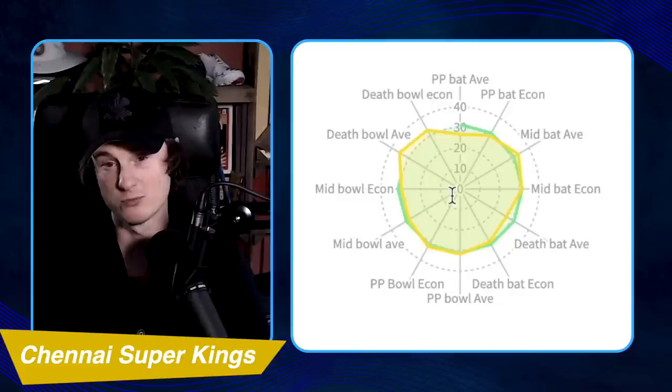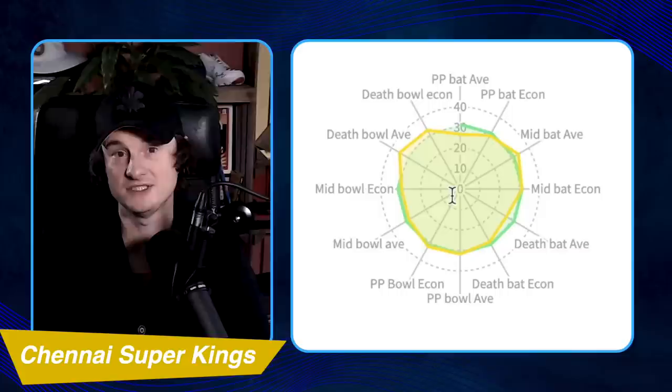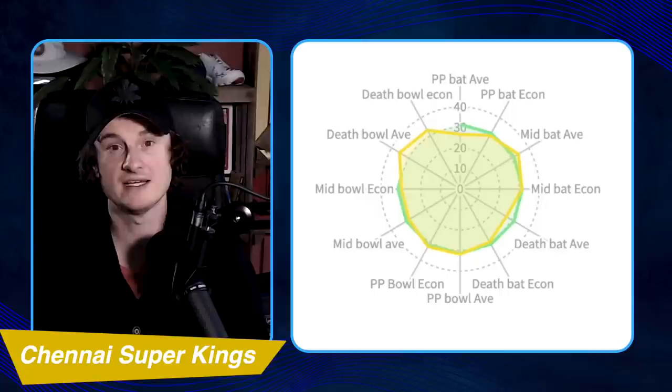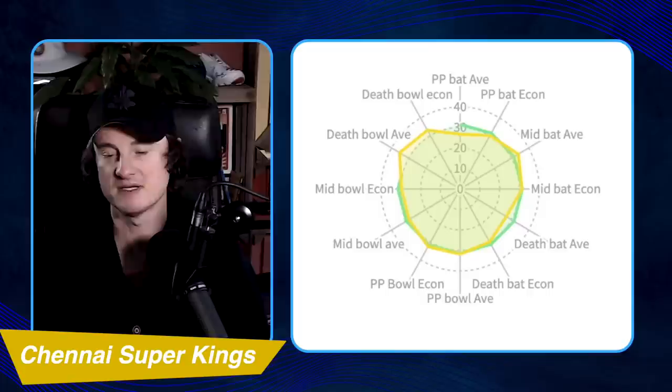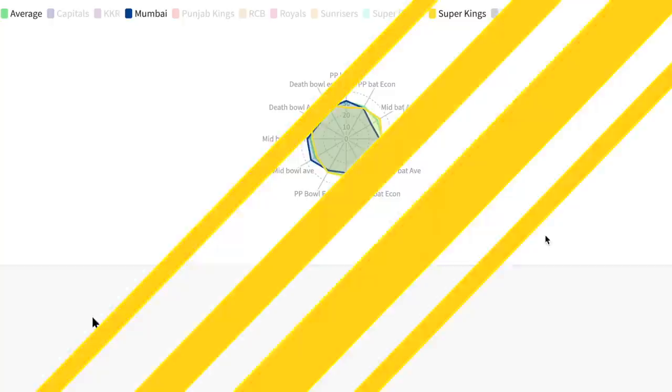The bowling economy at the death is about as bad as you will see. The problem is that Dwayne Bravo was absolutely incredible at the death for them and this still happened. His retirement is going to hurt them, especially considering how much everyone else got hammered. Bravo's replacement is essentially Stokes, but Stokes is not a particularly good death bowler — please see Carlos Brathwaite. Chennai have been pretty good at getting the most out of all-rounders though, so I'd expect to see Stokes used as a finger spinner in the middle overs.